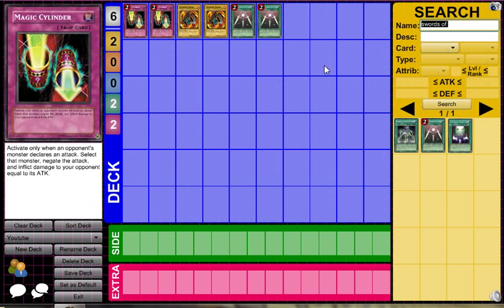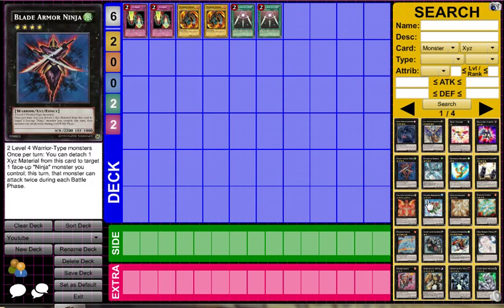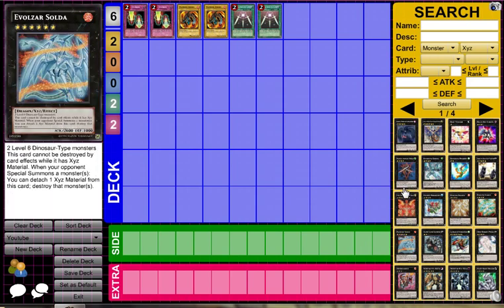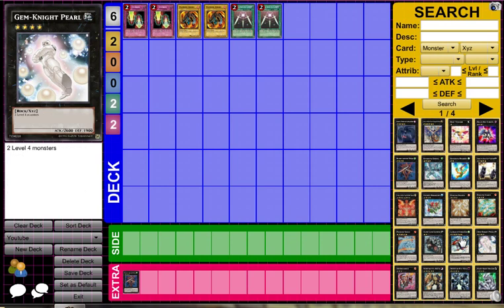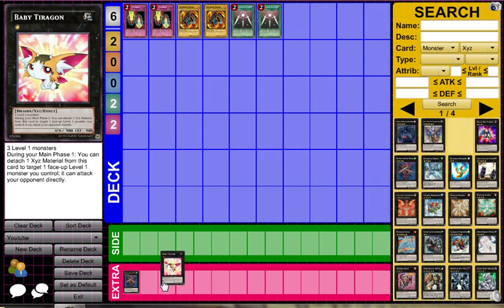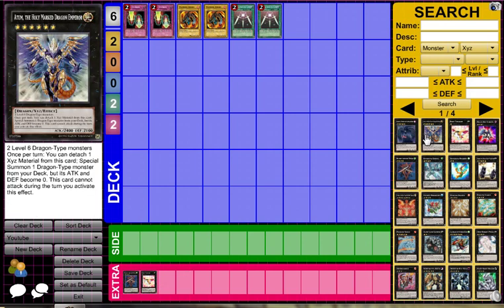And then for the extra deck — say you want an XYZ monster. Go to monster, set the type to XYZ, and then search. All these XYZ monsters come up. You can pick ones like Blade Armor Ninja, Baby Tyrant Dragon, or whatever else looks good. And there, now you have your extra deck.